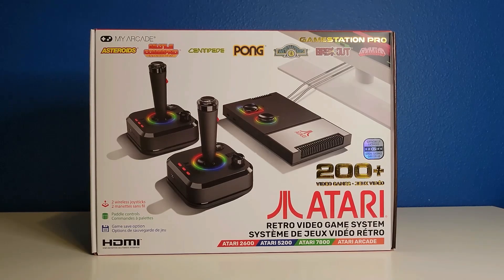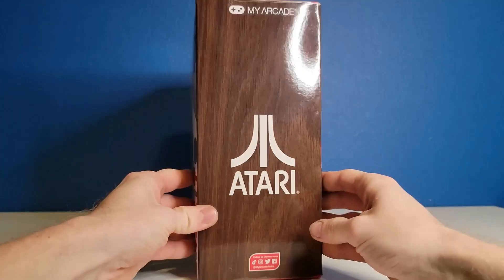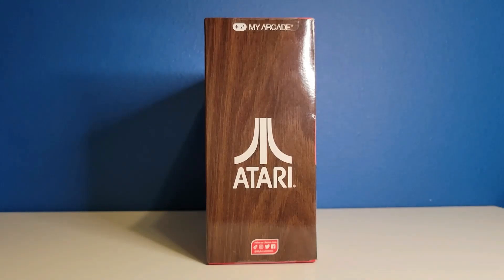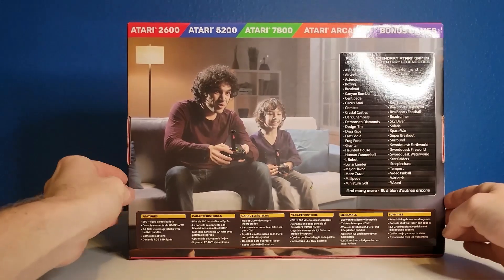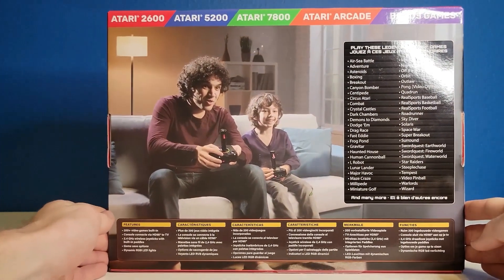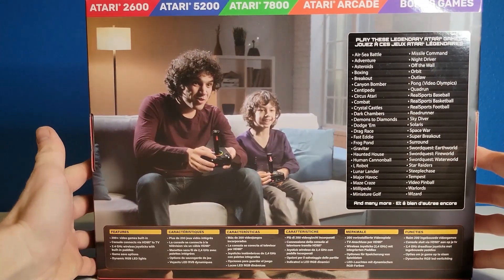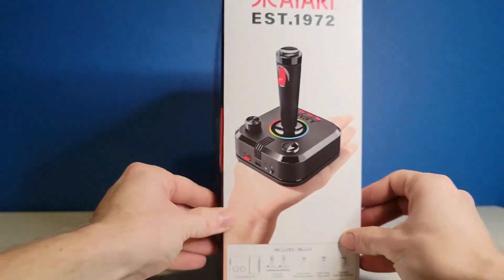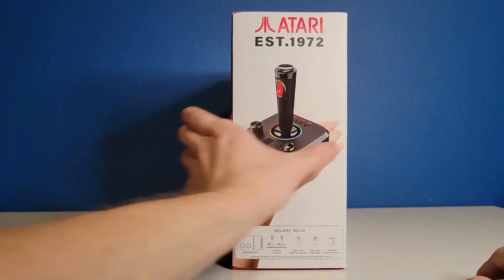From portable handhelds to micro arcade machines, My Arcade has released plenty of electronic devices over the years. Currently on their website you'd find handhelds and mini arcade machines from Data East, Galaga, Mega Man, Pac-Man, Ms. Pac-Man, Space Invaders, Street Fighter 2 variations, and even Tetris. They've also done devices featuring Contra, Dig Dug, and Karate Champ, among others.